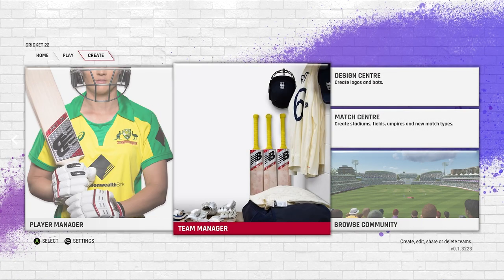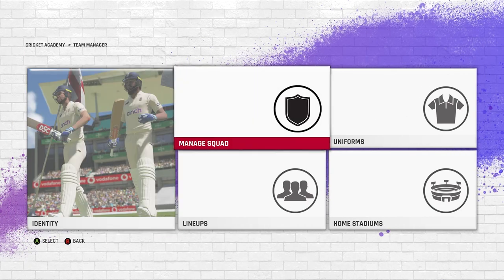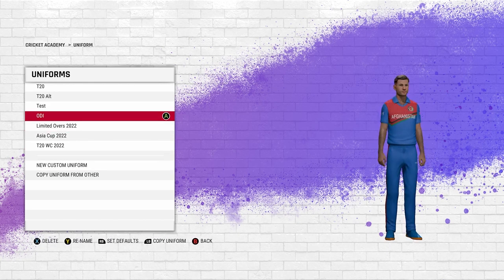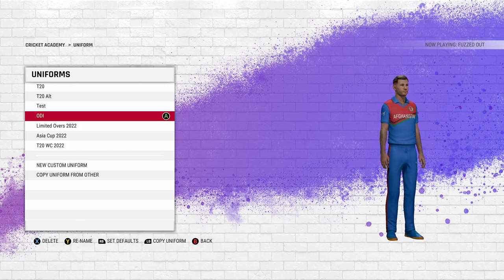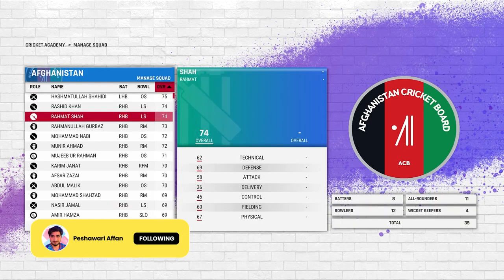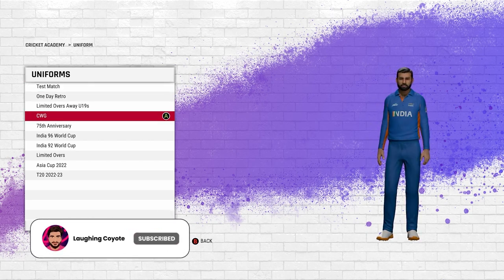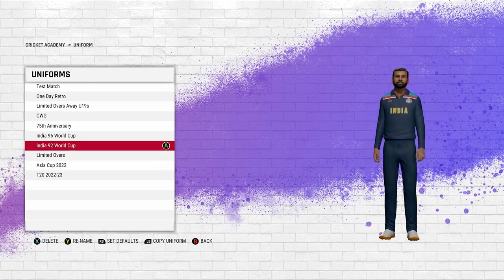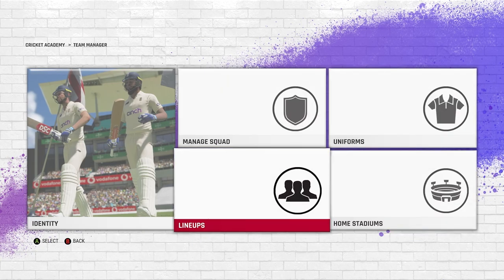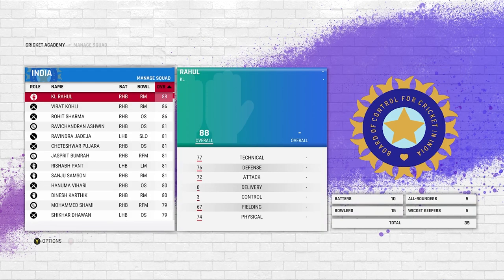You can do the same thing with stadiums and pretty much everything else. Here's the technique for all these teams — there's the Afghanistan side with all the kits. The user 'waste your youth' is really wasting his youth, because look — he's got so many different kits. There are the lineups, all the players, everything. Look at these India kits — he's got everything. This guy is amazing, thank you so much if you're watching.